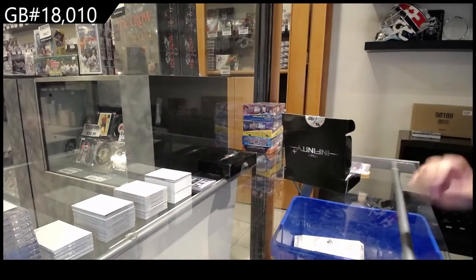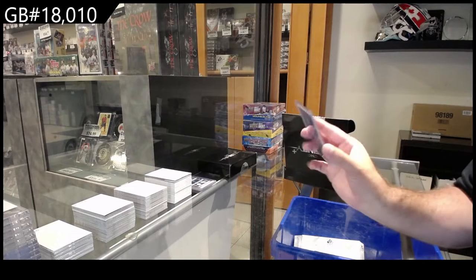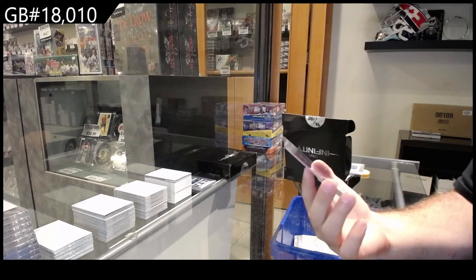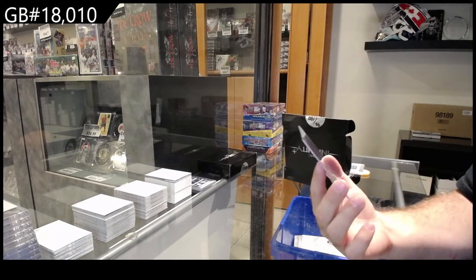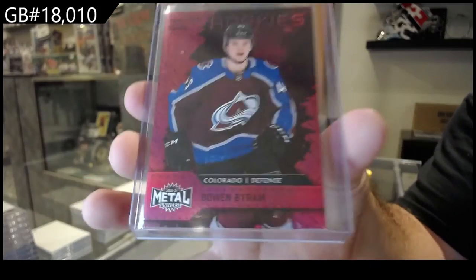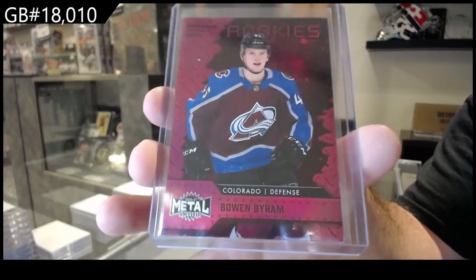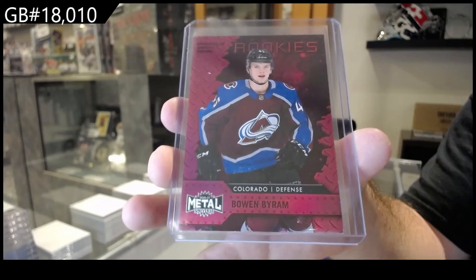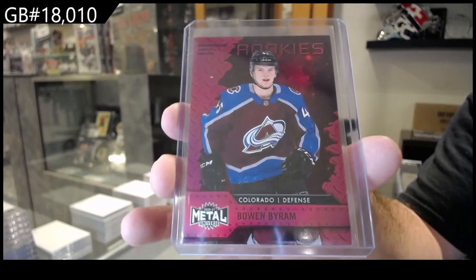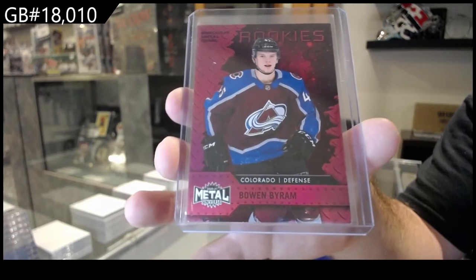We've got a PMG rookie numbered 290, which is a red version for the Colorado Avalanche — Bowen Byram.